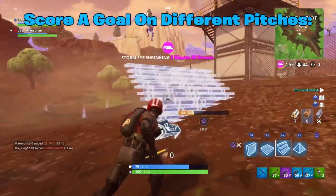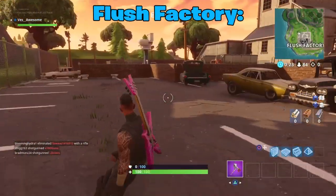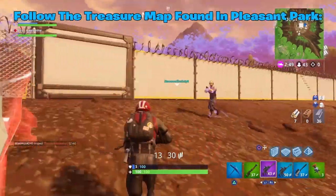The next one is score a goal at different pitches. I also made a video on this in the description, but to recap: there's one in Flush Factory, Fatal Fields, the cargo place, and Risky Reels. I'm showing a clip of each of them on screen right now.